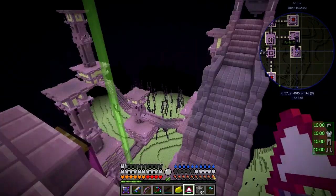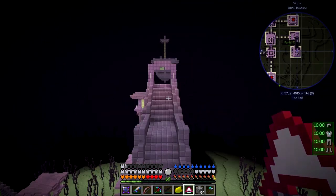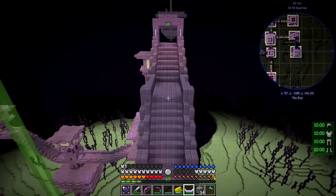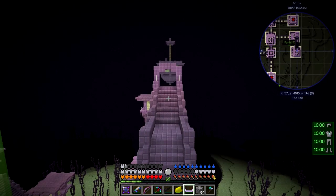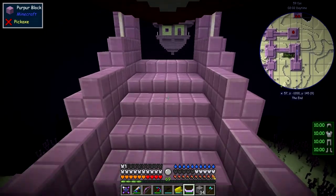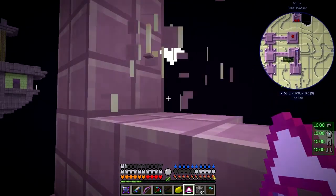I managed to get up there — this is about one of the highest points I think, because there's the boat. Let's go and see if we can get to the boat. I'm going to use the hang glider to start with, or maybe the vortex cannon. Let's just go. Now I want to get a little bit higher — oh some end rods, let's take those.